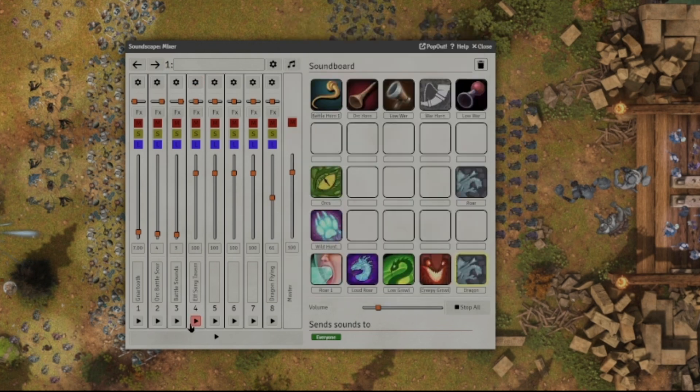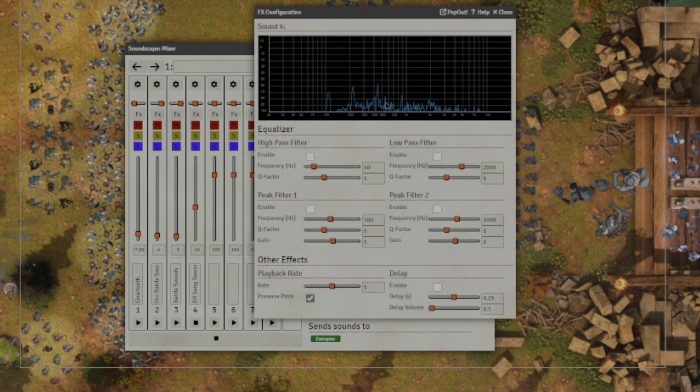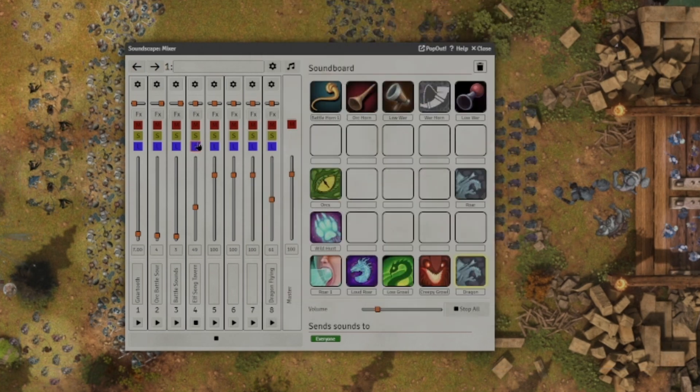On our new track we've got Elfsong Tavern. I'm going to bring the volume down from 100 on this track and test it out. Now you'll notice some other buttons on the track. We've got an FX button, and with this you've got your different filters, peaks, playback rates, and delays. I didn't actually mess around with any of this — it's a bit complicated. But if you know what any of this means, you can delve in here and do some crazy stuff with your sounds. It's pretty cool that they have that option.